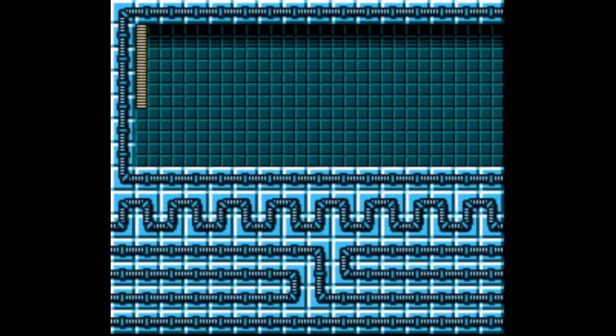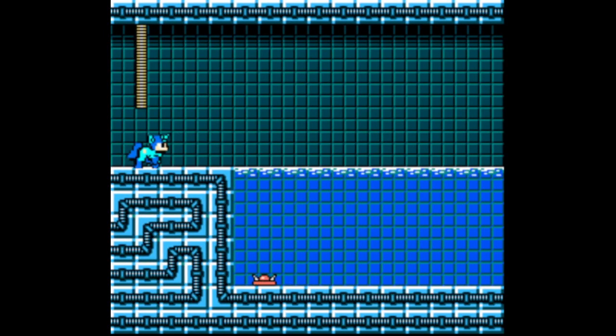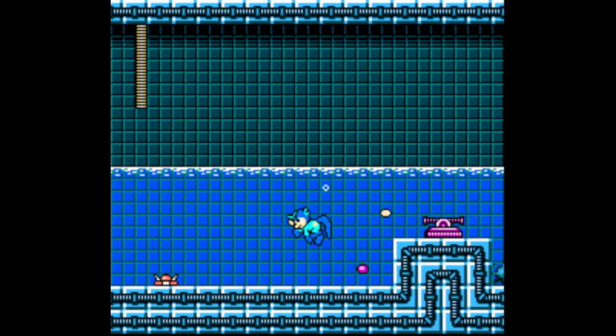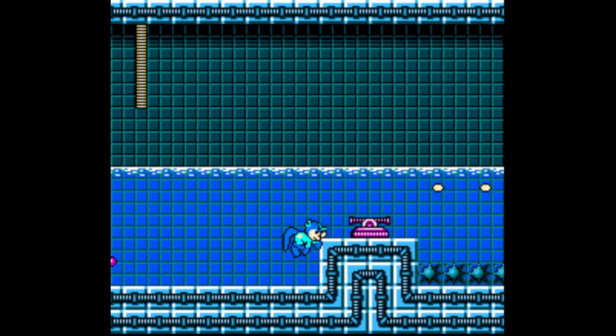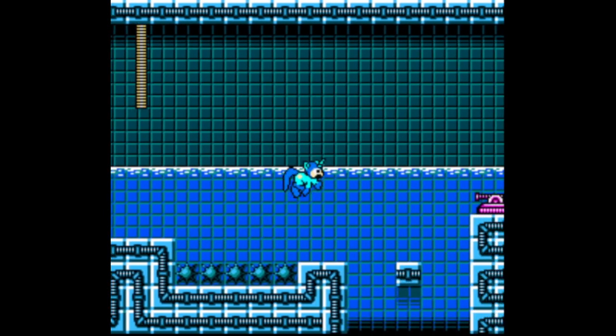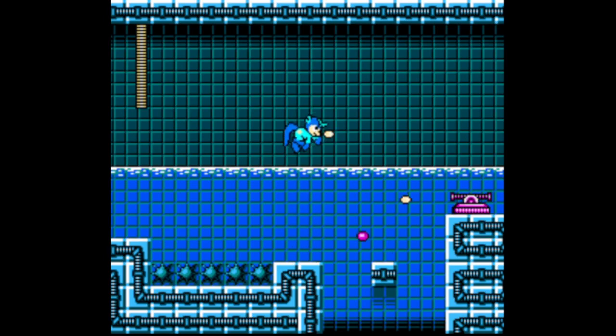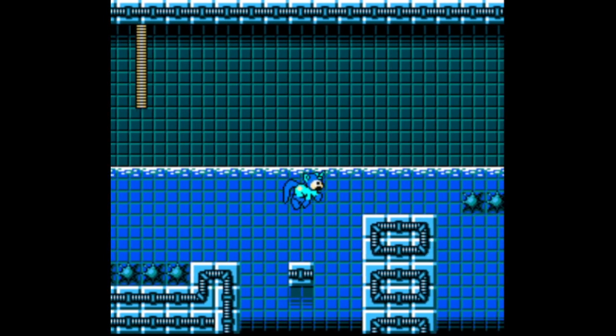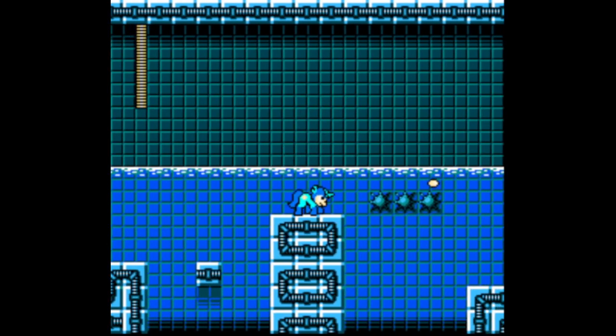Alright, stage two of the castle. Just go right, then go down, then go right again. I will say this — I do notice an absence of disappearing and reappearing blocks.